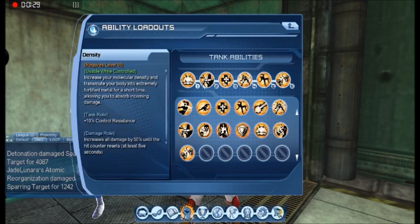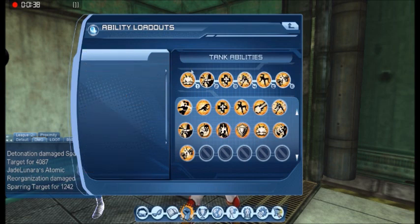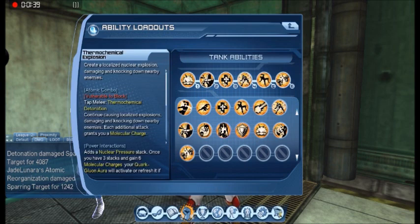Density is your all-around shield. And Thermochemical Explosion — you have a move that you can tap melee and get your aura going with your combos. And since it's got a short cooldown, you can keep spamming it.